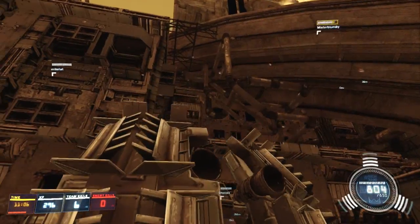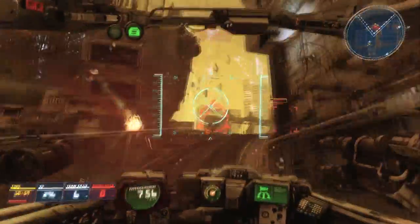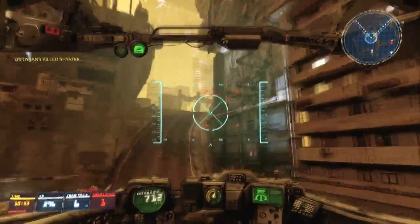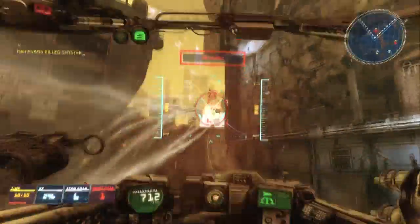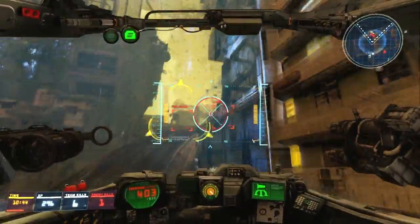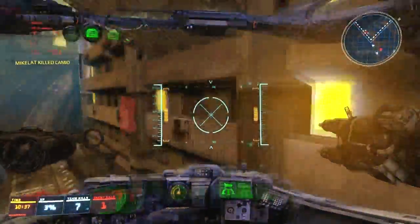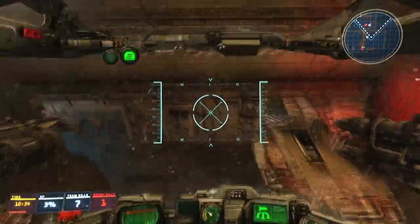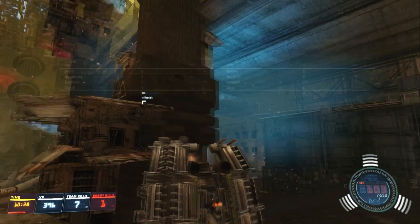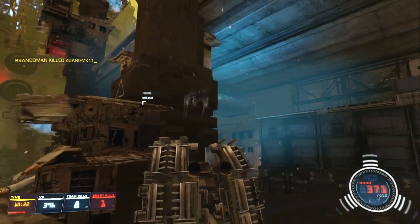I'm just gonna let them go fight up there amongst themselves. I can curve bullets around corners, I guess. You are extremely good at just... I want to kill that guy. He's gonna want to finish me off, so let's go down here. Remember, every kill you don't have in deathmatch is one kill they don't have. Nobody's dying on this team — this is really good.